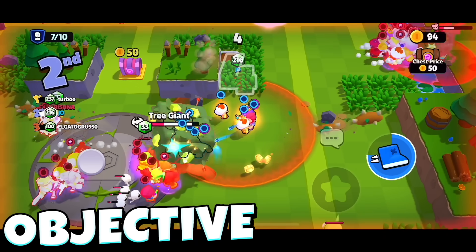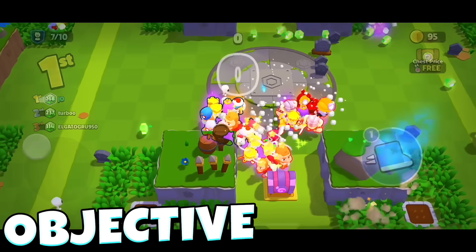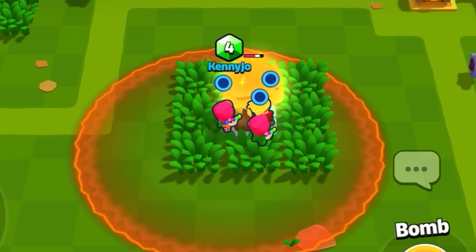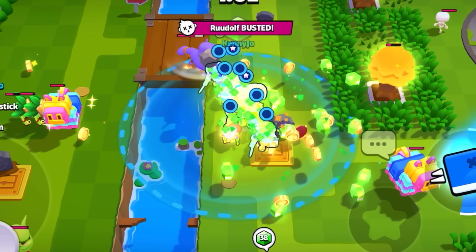Every match in Squad Busters has one main objective: collect the most amount of gems before the four-minute timer runs out. Gems can be collected by finding hidden loot around the map, waiting for the gem mine to open, or busting monsters in other squads.